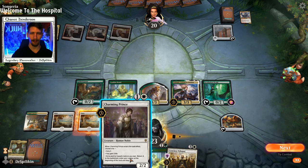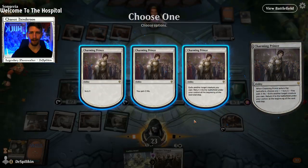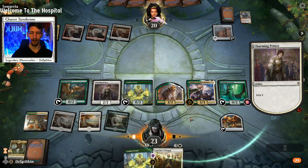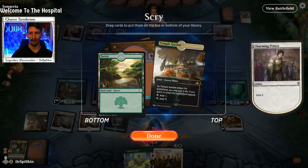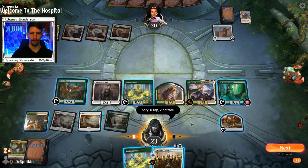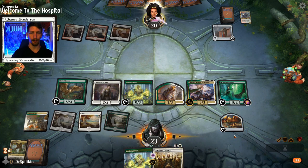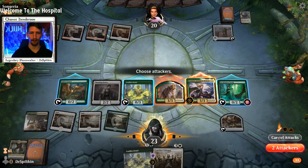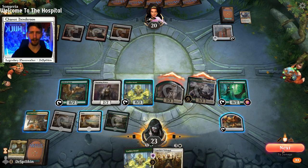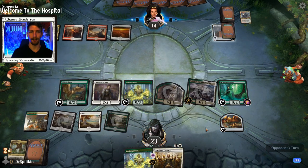We'll go ahead and play our Charming Prince and scry to see what we have. Charming Prince's scry really does help — we don't want these lands since we have plenty of ramp on the board, so let's put them both to the bottom. We'll keep the Leafkin back, we don't need the ramp, and we'll swing in with these two. We have enough to adapt the Incubation Druid — I don't want to use the food token quite yet, but we will adapt the Incubation Druid.